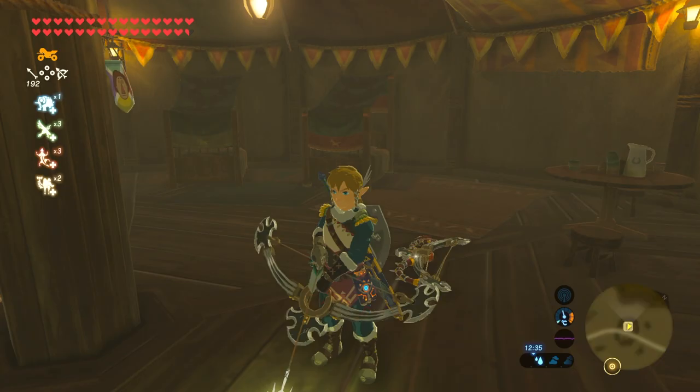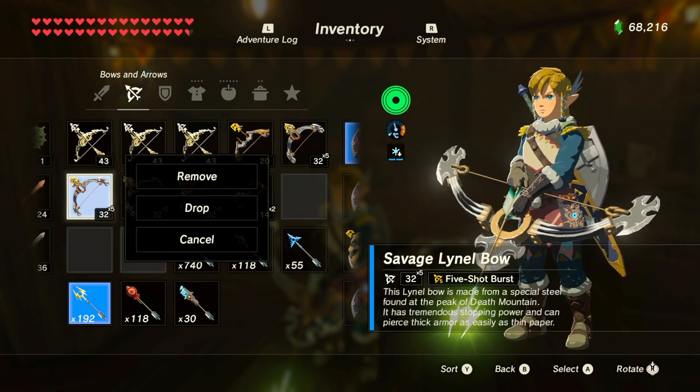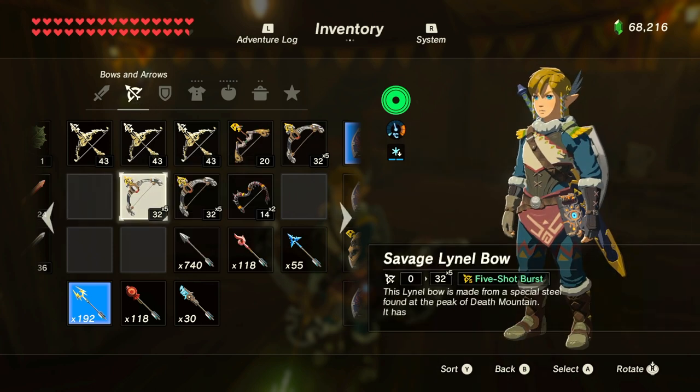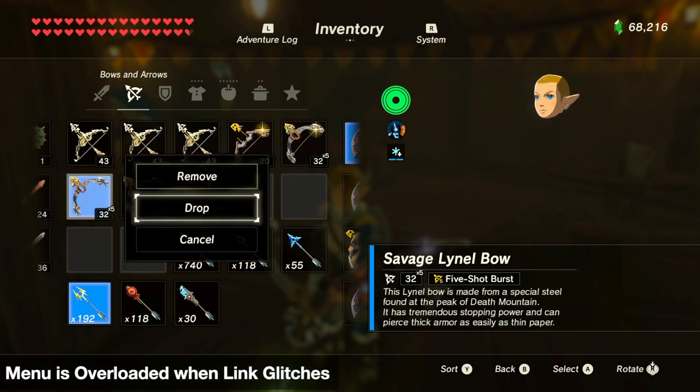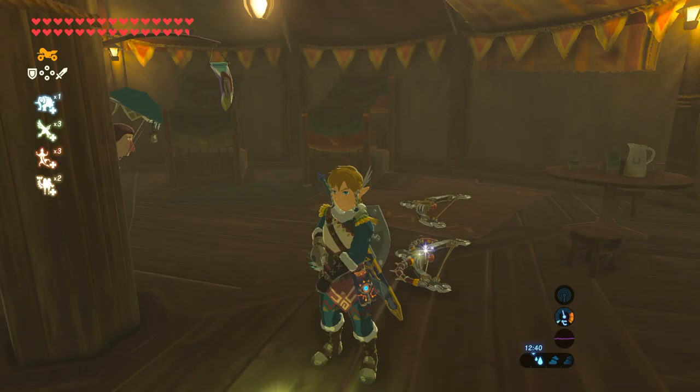On this occasion it took me five times to get Link to glitch out and he turned out to be just a head. Make sure you drop that fifth or seventh bow.